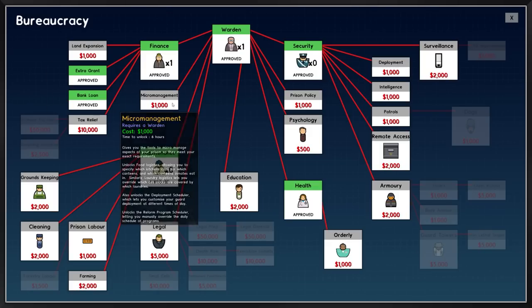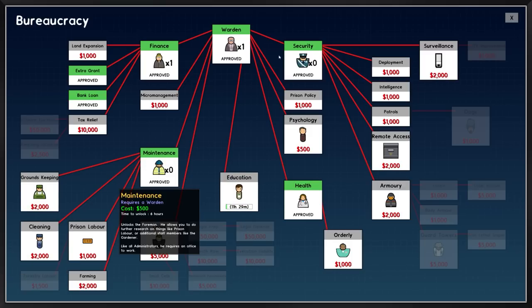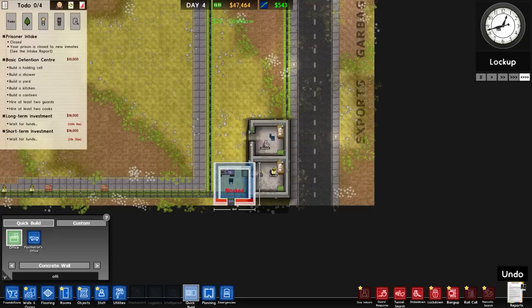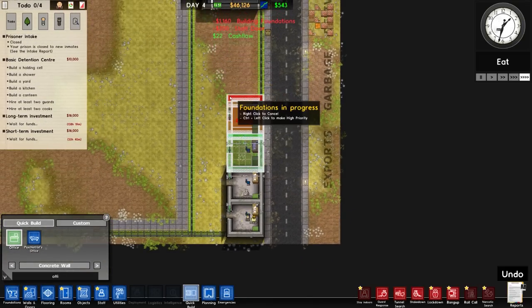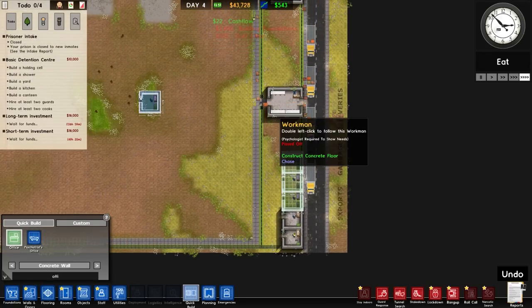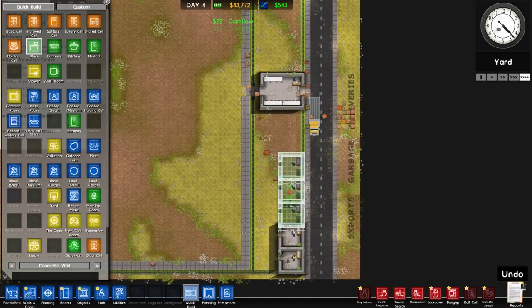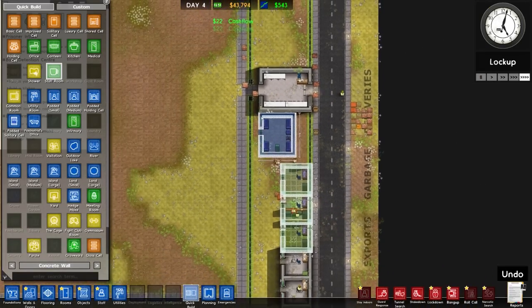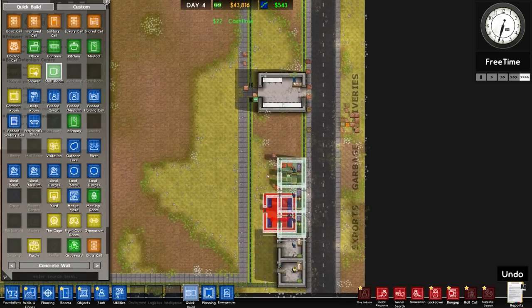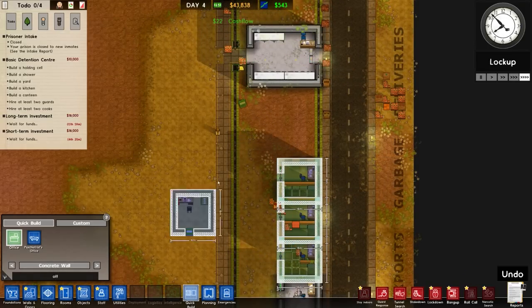How are we doing for bureaucracy? We've got a bank loan, extra grants, security unlocked. Going for education, maintenance, and security — but those require more offices. Quick building more offices now: one, two, three. The psychologist normally benefits from being inside the facility for certain programs, so we might want a staff room and a staff canteen on this side. There's some wasted space here but we can use it for storage. Let's just put all the offices in for now.